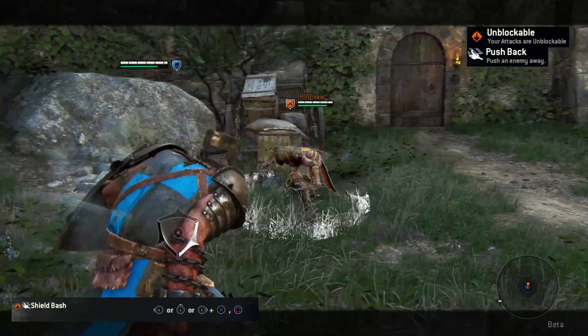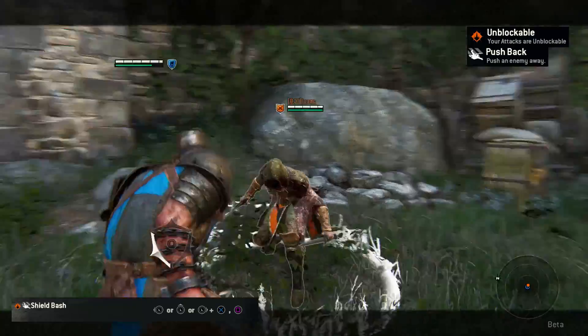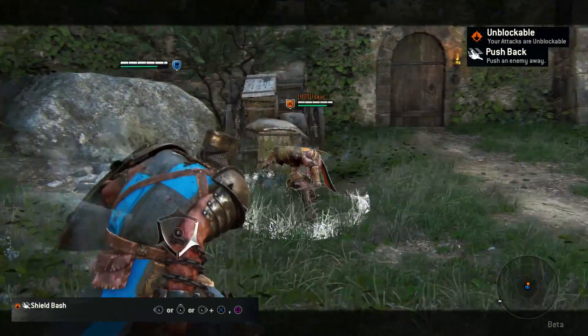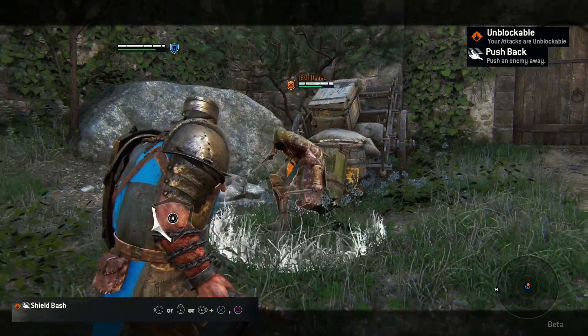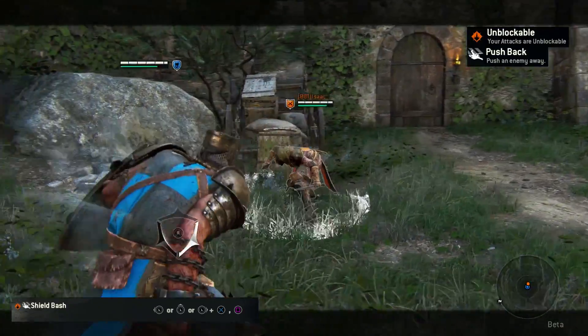Shield Bash is another opportunity for the Conqueror to use his shield. This attack resembles the Shoulder Bash attack from the Warden Knight. Only this time you are using your shield. This is an excellent move to knock your opponent off balance and setting up one of your chain combos.